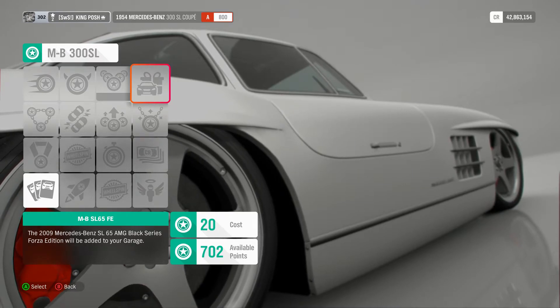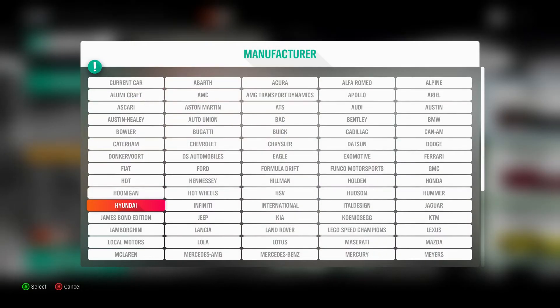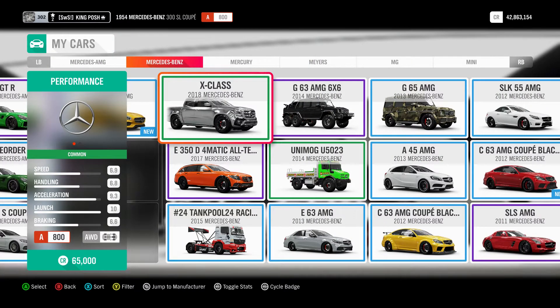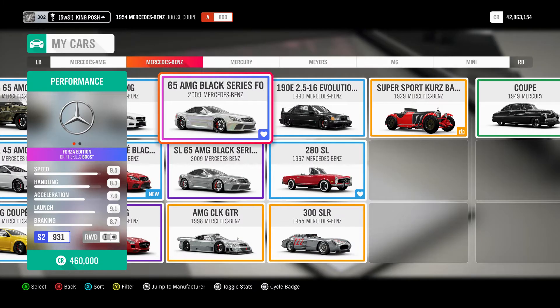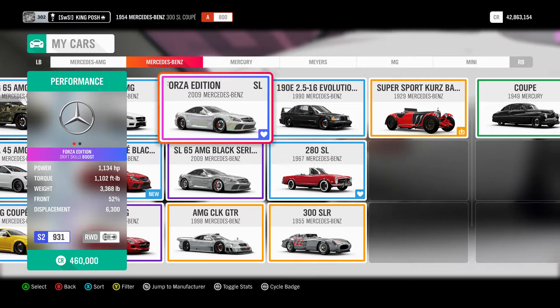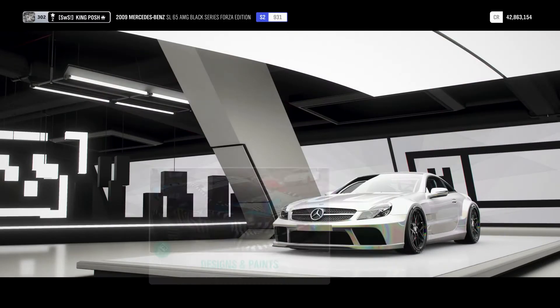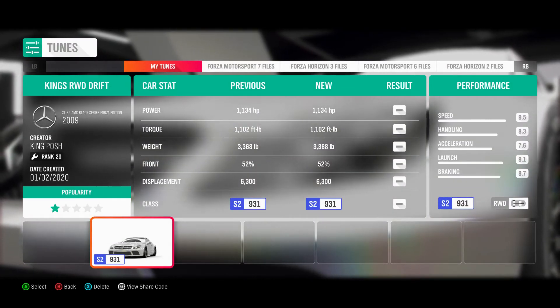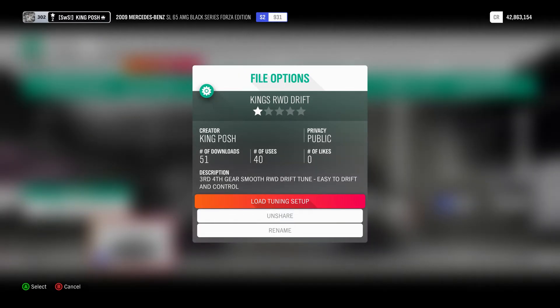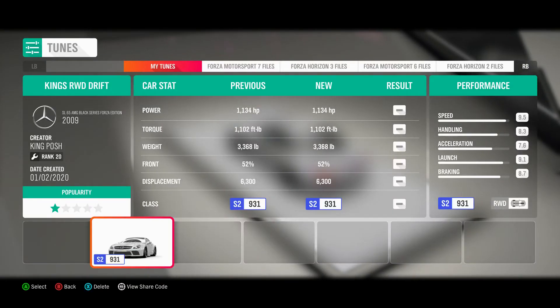That car is a beast in itself. Looking at my garage under Mercedes, this one has 1,134 horsepower — I love it. It's rear-wheel drive, and the tune is King's rear-wheel drive drift. It's got 51 downloads, 40 uses — 3rd and 4th gear, smooth rear-wheel drive drift tune, easy to drift and control. This thing's a beast, one of my favorites.